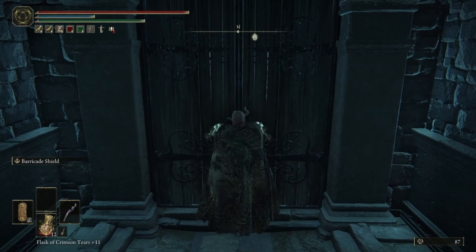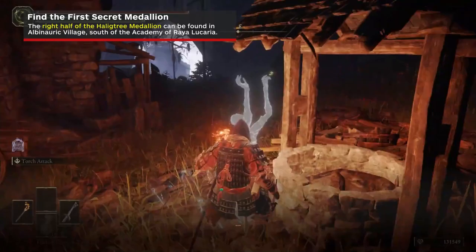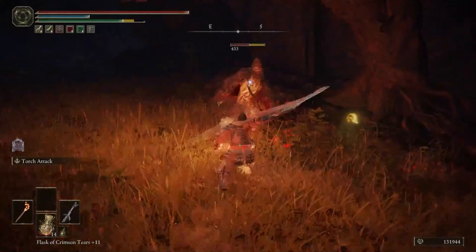The first you'll find in the Ruined Albunoric Village in Liurnia of the Lakes, south of the Academy of Raya Lucaria. If you talk to this ghost at the well, they'll indicate that you should seek out someone named Albus hiding nearby. Head up the hill south of the well, looking out for the perfumer up here, and you'll find a large, otherwise unremarkable pot covered with a cloth lid. Give it a whack or a roll, and you'll find old Albus.